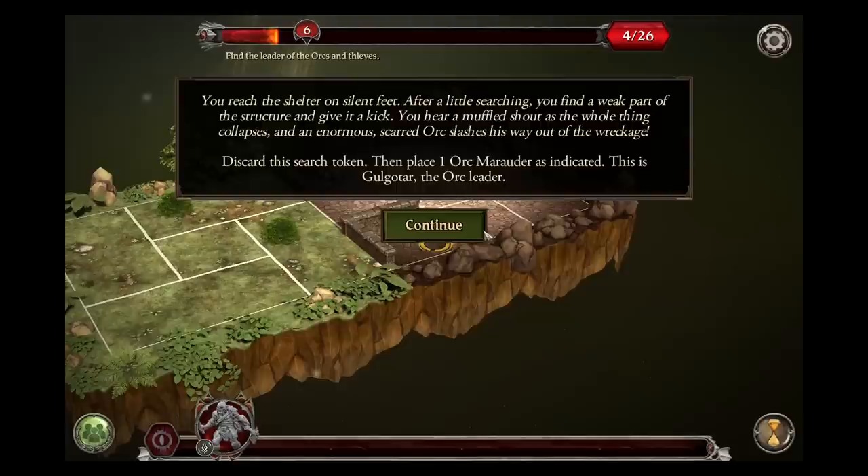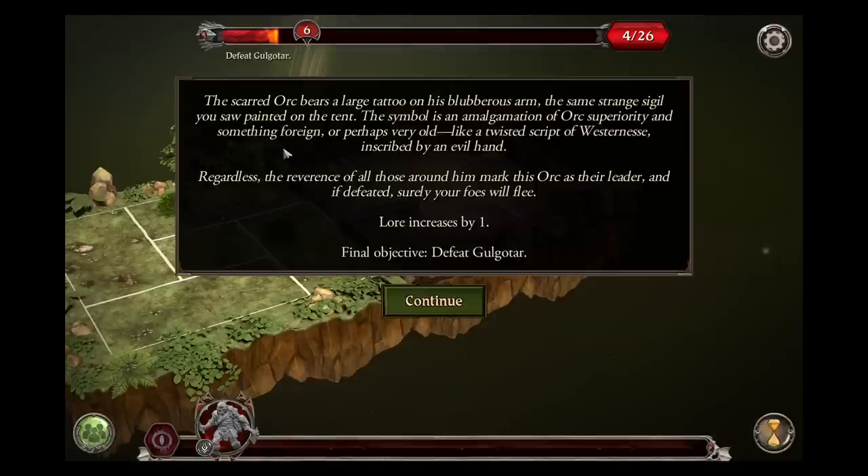A scared orc bears a large tattoo — the same strange sigil you saw painted on the tent. The symbol is an amalgamation of orc superiority and something foreign, or perhaps very old. Like a twisted script of Westron inscribed by an evil hand. The reverence of all those around him marks this orc as their leader. And if defeated, surely your foes will flee. Lore increases by one. Final objective: defeat Golgatar.